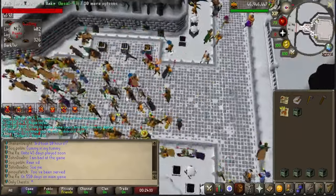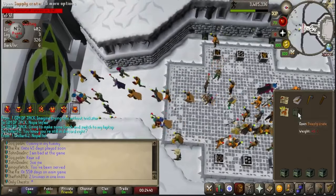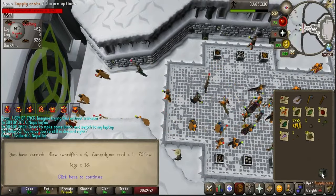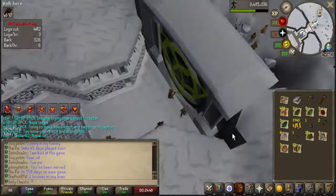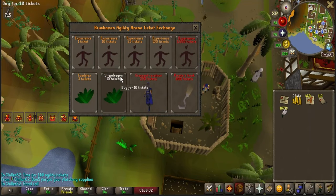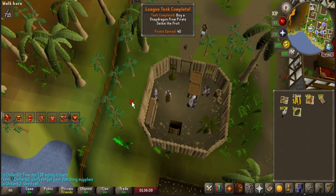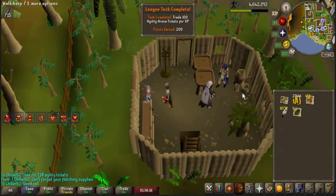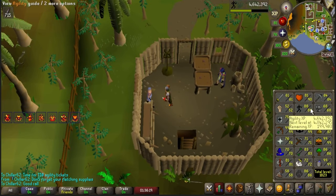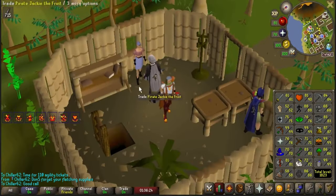Let's go ahead and open up these five supply crates from Wintertodt — I was really hoping for a dragon axe or the pet, but I'm glad to be done here. Two tasks done. We're going to buy one snapdragon — that is a 40-point task. And then we're going to trade in 100 tickets for experience: 816,000 experience — that is a 200-point task. I was hoping to hit 90 agility for the Ardougne course, but I didn't do the math.